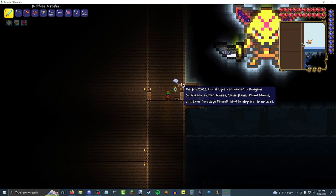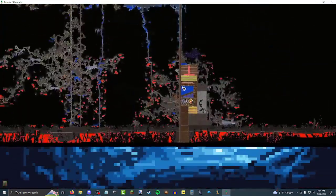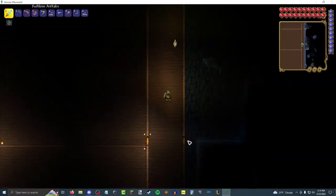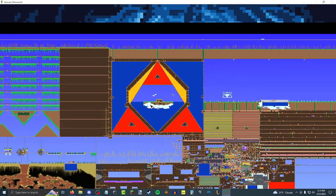Even Deerclops himself tried to stop me, so I was called Equalize at the time. This is the Wings Testing Shaft — basically the top of the map all the way down to hell. I even got distracted and started building a cave area for the Goblin to live — we'll check that out whenever we get there. But in the meantime, this thing looks cool. This has very little purpose, but it looks cool.